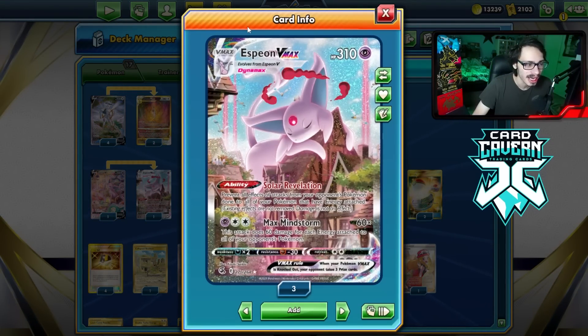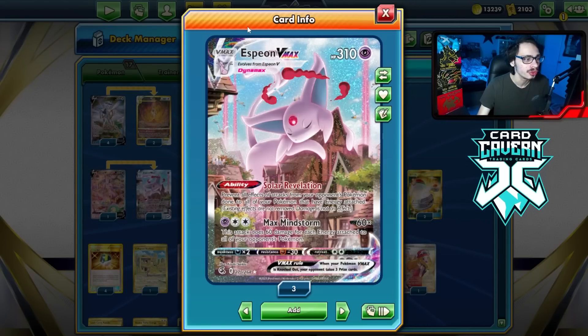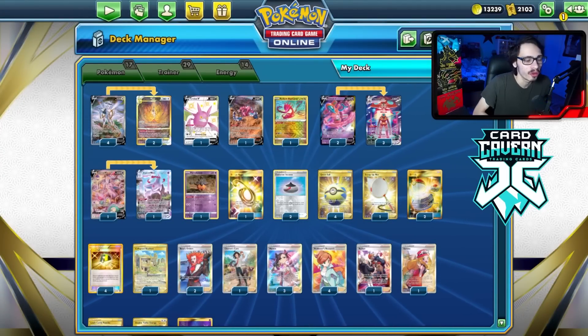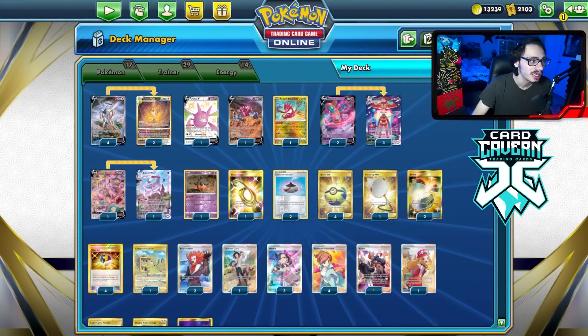We have Espeon in the deck, which is a great natural partner for this type of archetype. You protect yourself from Yveltal and from Sableye. Espeon's really cool too, because against Lugia, if you put two Deoxys down, it's actually really hard for Lugia to one-shot an Arceus V-Star. Usually they'll go like four powerful energy plus a belt, but when you have two Deoxys in play, you have a lot of HP and a lot of tank.